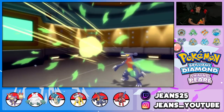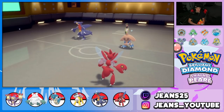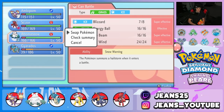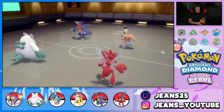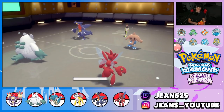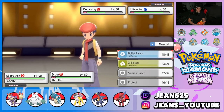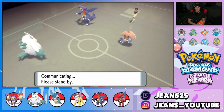Hitmontop goes for another Fake Out — I don't understand why he keeps doing that. I bring out Abomasnow and we're sitting in the driver's seat. He goes for Swords Dance — that's GGs! Abomasnow with Choice Scarf outspeeds and can knock out with Blizzard. Wait, we already used Blizzard, so Ice Beam is the play. Bullet Punch from Scizor chips away at Hitmontop.